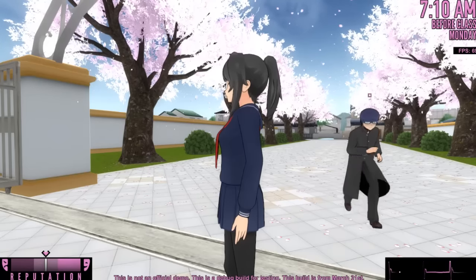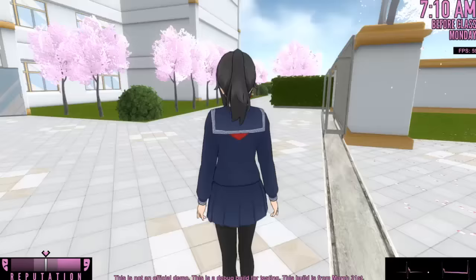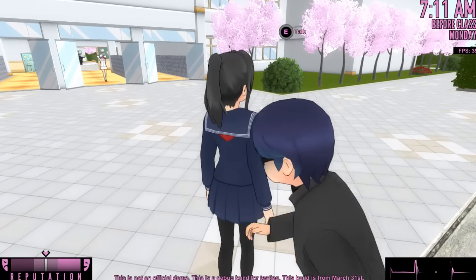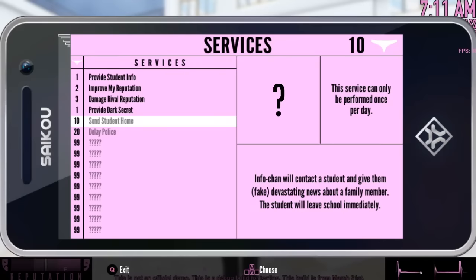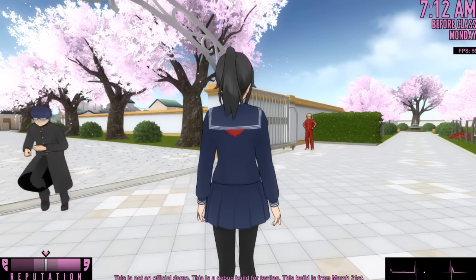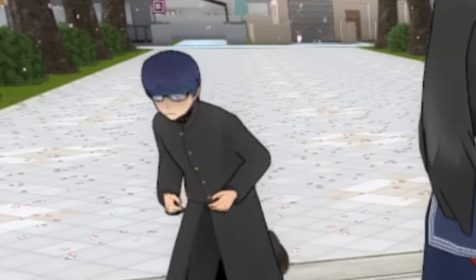For some reason, this guy is just not going home. I guess I'm his home because he keeps running towards me. This makes me think - if I can get him to follow me like this, maybe I can request for someone to go home again and have multiple people following me. Let me try that. Oh, this service can only be performed once per day. Gotcha. So if you want to send somebody home, they check their text, they start running in place like this, bada bing bada boom - they're no longer a threat to you.